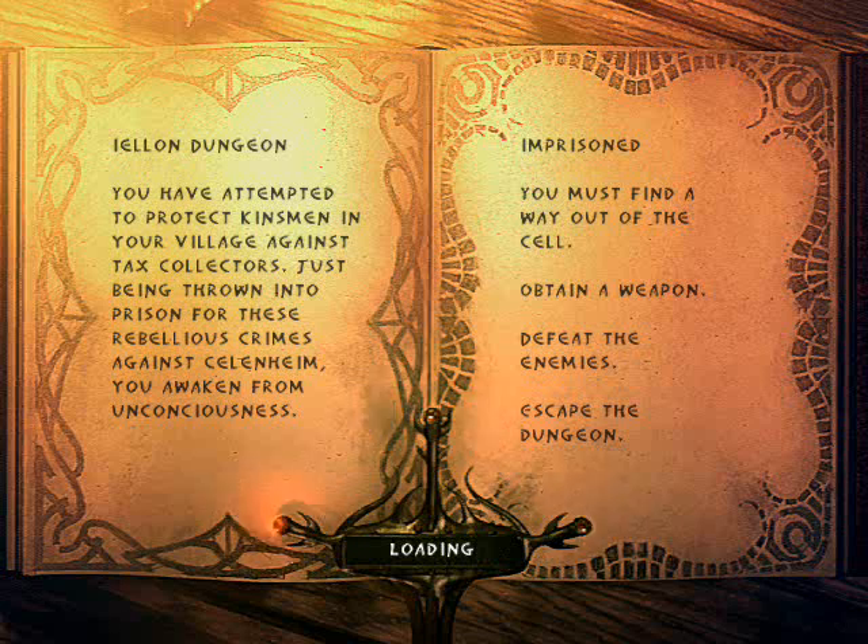Level 1. I have attempted to protect kinsmen in my village against cat tax collectors. Just being thrown into prison for these rebellious crimes against Sillenheim, I awaken from unconsciousness. So I've got to get out, find a weapon, defeat enemies and escape the dungeon. That's how the game starts.